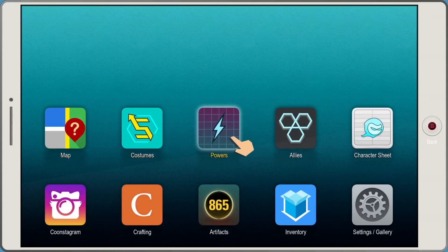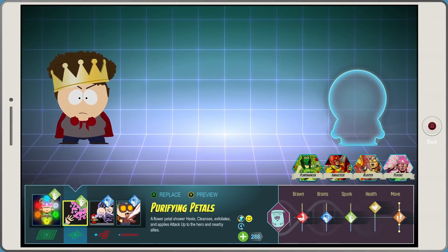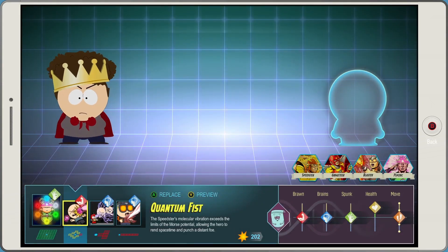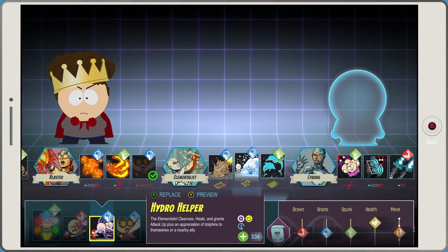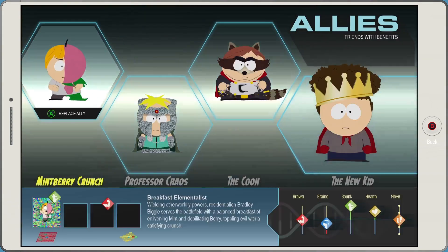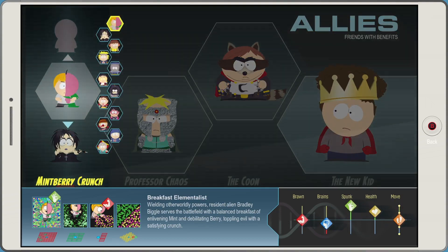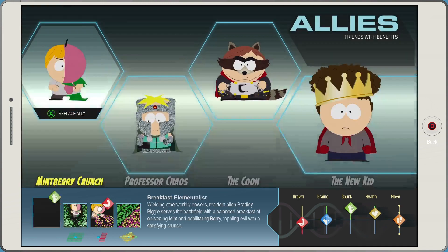There are many more changes in this newest version — much more than what I just showed. This was just to give you an idea of what's different. A few other changes: you can use Circle or B to complete Action Plus minigames, some minigames have been moved around (for example Sand Trap no longer has it, but it's been moved to Ice Prison), and ally immunities have also been changed for some of them. You can get the newest version via the Nexus Mods link in the description. Hope you enjoy it — let me know what you think, thanks for watching, and peace.